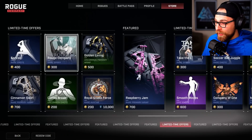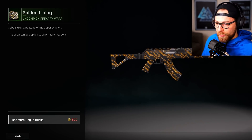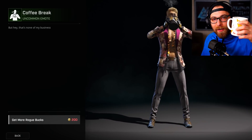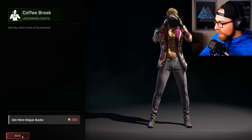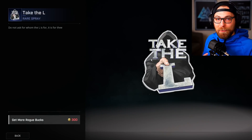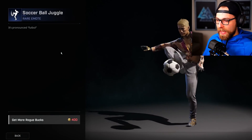Gold Lining uncommon primary wrap — doesn't look as gold as I expected, more like brass. Cinnamon Swirl looks great, making me hungry. Coffee Break — look at this, they even have a dog mug. That's a big, high-res mug — I want one. Real Snake Force — I think that's already in game. Raspberry Jam. Take the L rare spray — I like this one. You knock somebody, break them down, make them take the L. Soccer Ball Juggle emote — that might be new too. Lots of really good emotes.